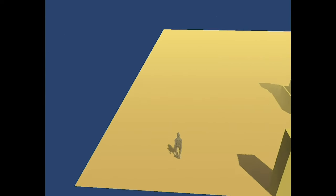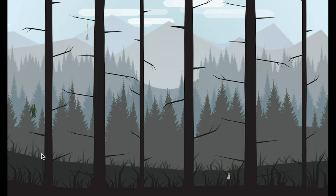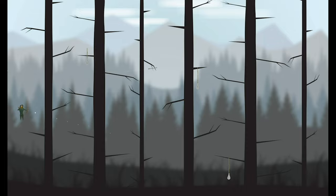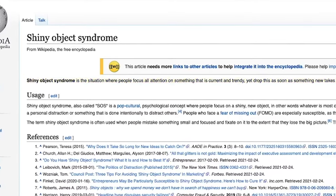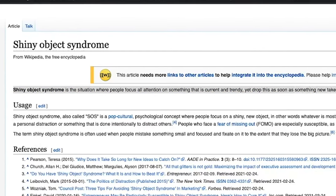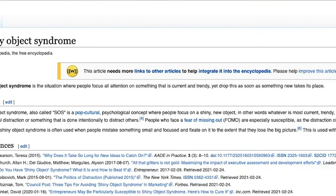Once I learned enough of the basics, I started creating game prototypes. And maybe you can relate. I would have an idea for a game, build out the very basics of it, get it working as a proof of concept, and then I would have another idea, so I would drop my current project and move on to the next one. This is what's known as shiny object syndrome. Wikipedia defines it as the situation where people focus all attention on something that is current and trendy, yet drop this as soon as something new takes its place. You end up with hundreds, maybe thousands of hours of game development with nothing to show for it.